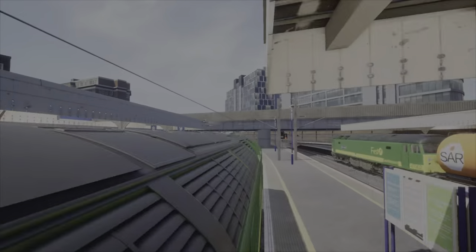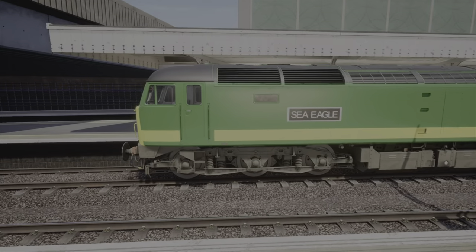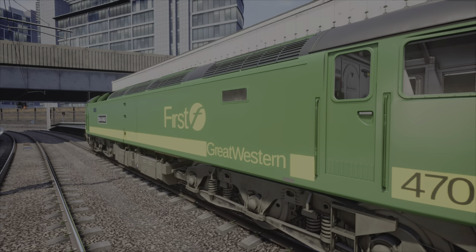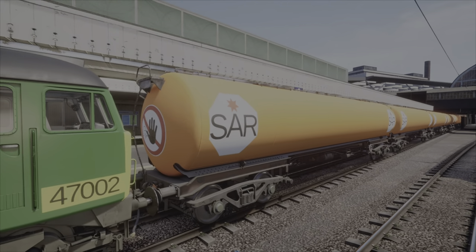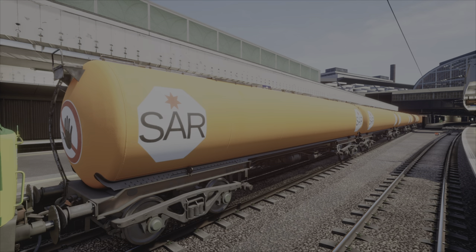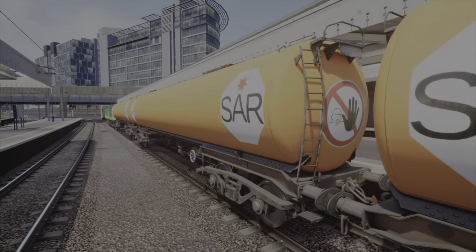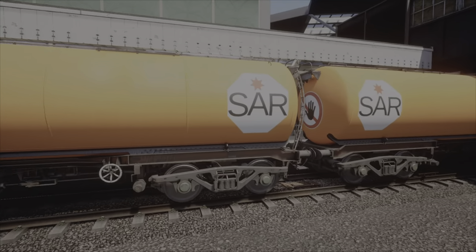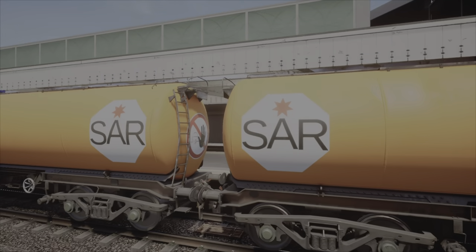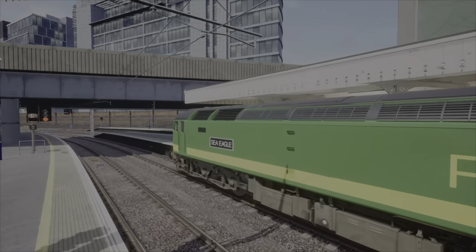Next up — until we move on to the next train set — Sea Eagle, 47-002, along with my custom fuel tankers. Official Simulation Alley Railway livery. Very happy how they turned out. I was going to put just one logo in the middle but decided not to.